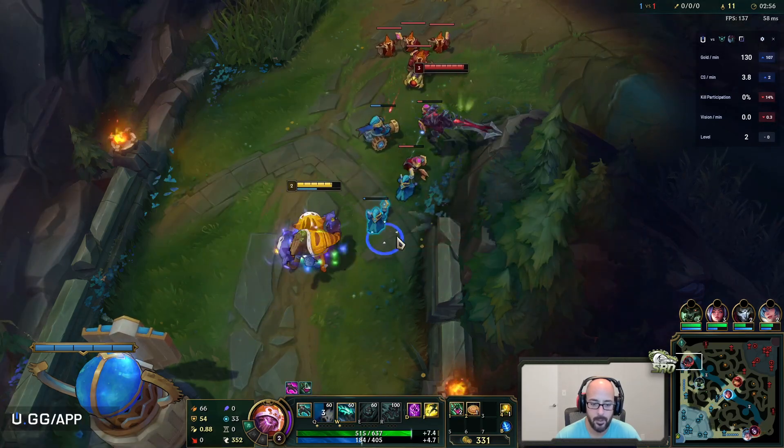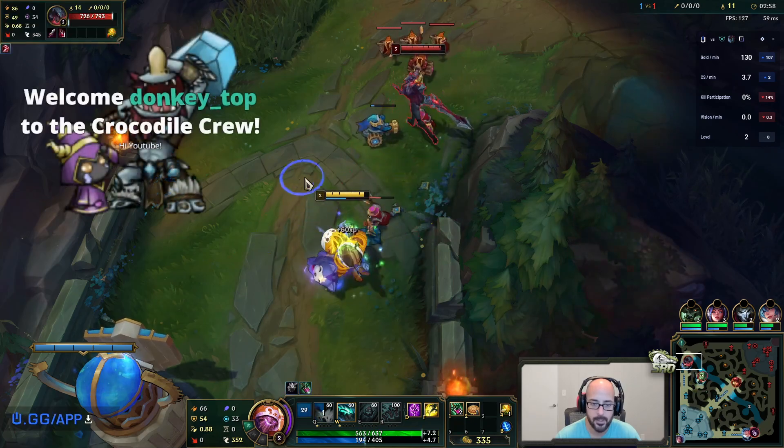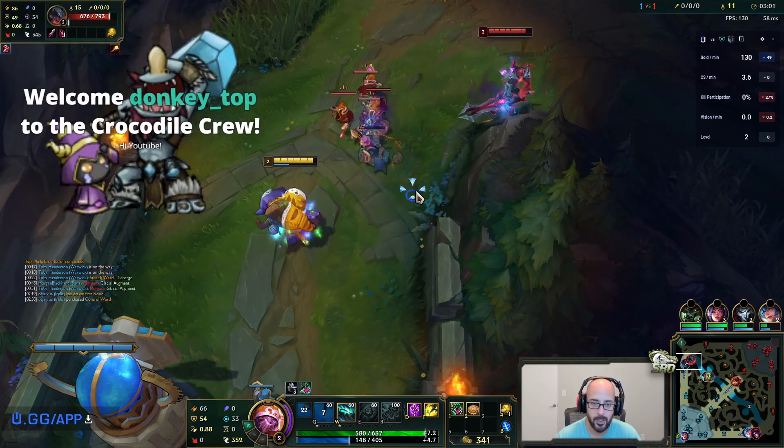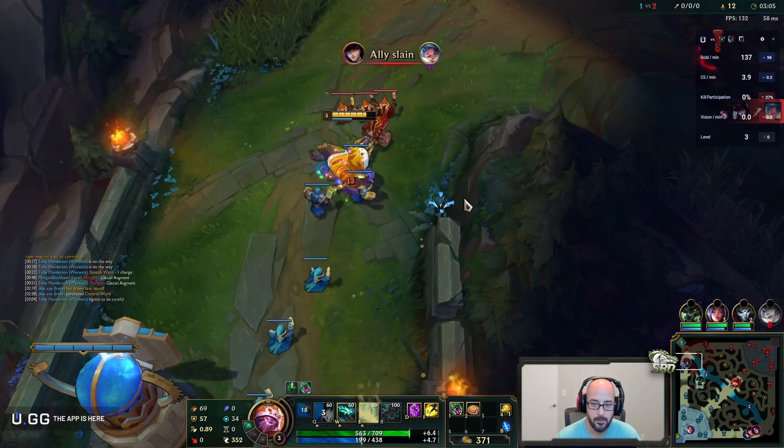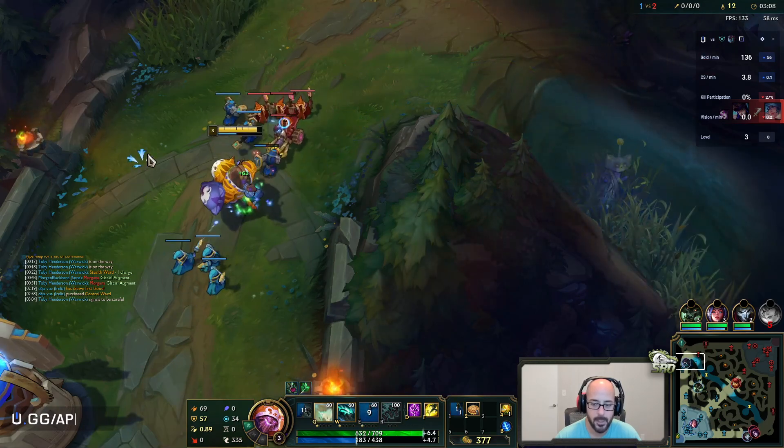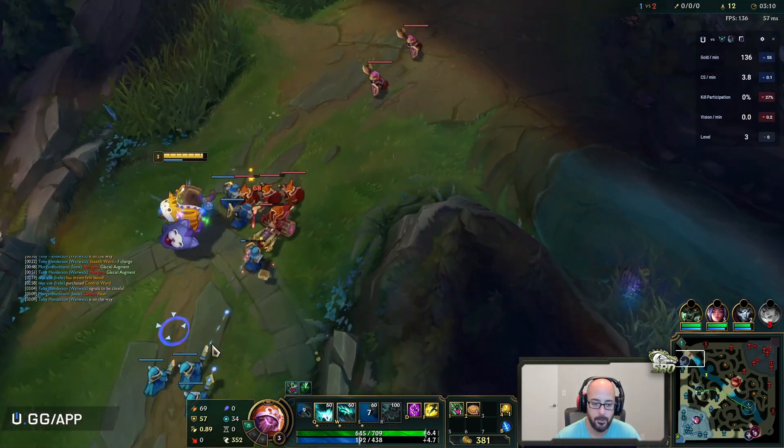Early game, we're just trying to heal up here. The nice thing is in this matchup I'd be spamming out spells, so it really helps with my passive. Toss the sapling over there, give me a little bit of vision.